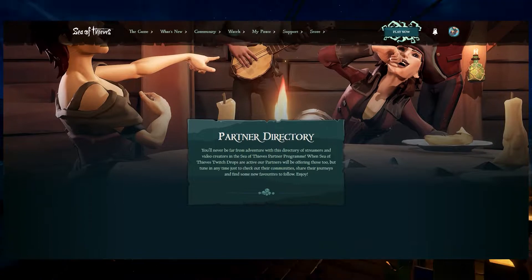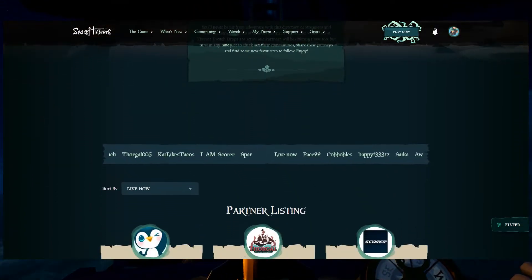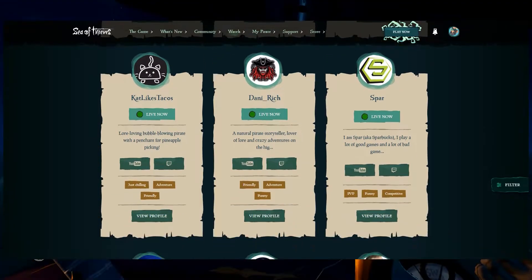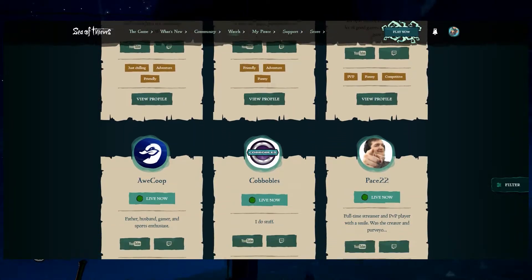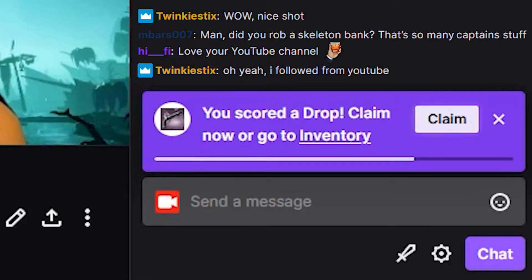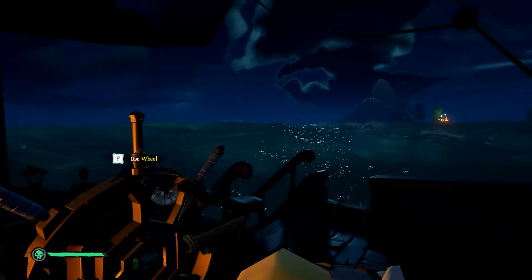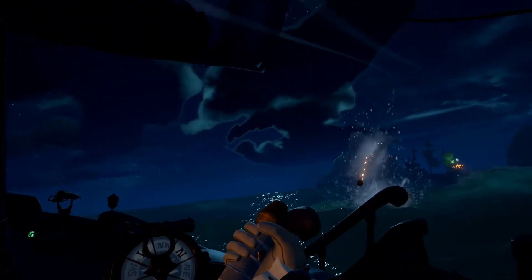Next, we'll need to find a Sea of Thieves partner streamer. To do this, go to the Sea of Thieves partner directory — second link in the description — scroll down, and click the Twitch icon on any of the partners that are currently live. Then once you've watched them for long enough, you'll get a notification in the chat saying you scored a drop. Click Claim here, or click on your icon and then hit Drops and claim it from there. You'll only have 24 hours to claim it, so make sure you do that right away.